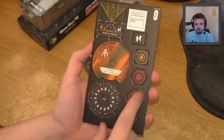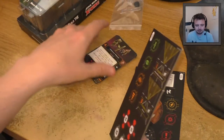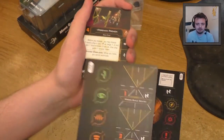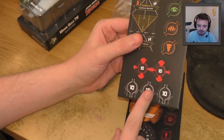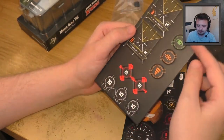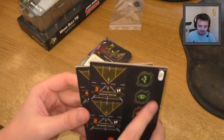You get some stress tokens, your proof of purchase and that kind of stuff. This ship doesn't come with any shields, but you get some target lock numbers, some pilot numbers, and one of each token pretty much that you can use. All in all, a nice little tidy kit.